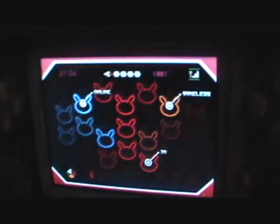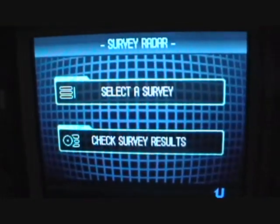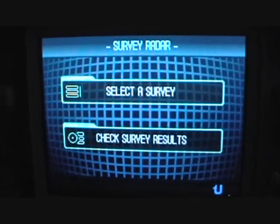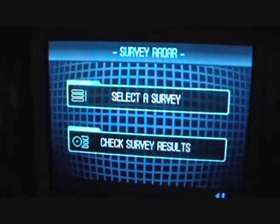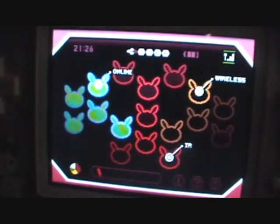This is your bars — you know, how well your internet and wireless is working right now. Over here you have your surveys. In Castalia City there's the surveys HQ. You can become a statistician and select surveys or check survey results. You don't really need to do this in order to turn in your surveys, but it's just there if you want to check it.